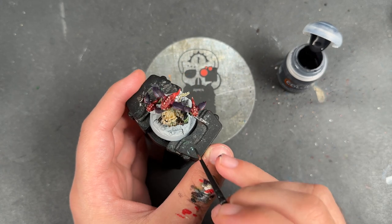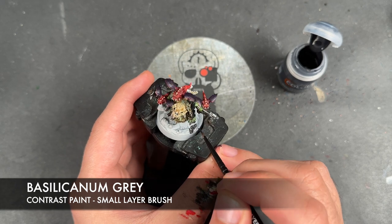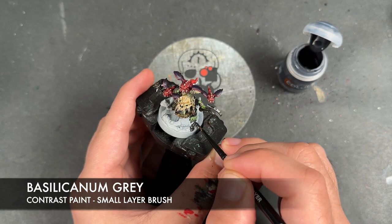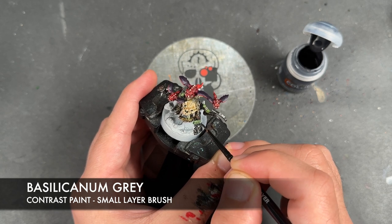So what we're going to do is start off by taking some Basilicanum Grey and applying this over the top of all the stonework.